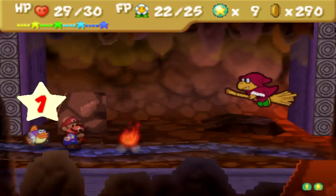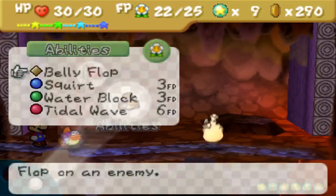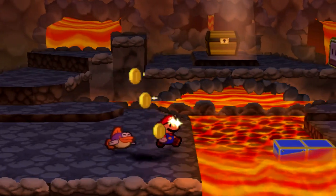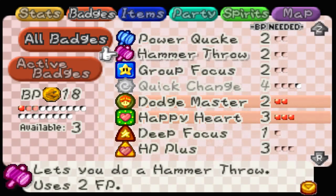Here's the Red Magic Koopas. These guys can give offense up — or attack power up — to allies. That's very unfortunate. Luckily Sushi was able to take him out before he could hit me. I don't want to be hit for an extra bit of damage.